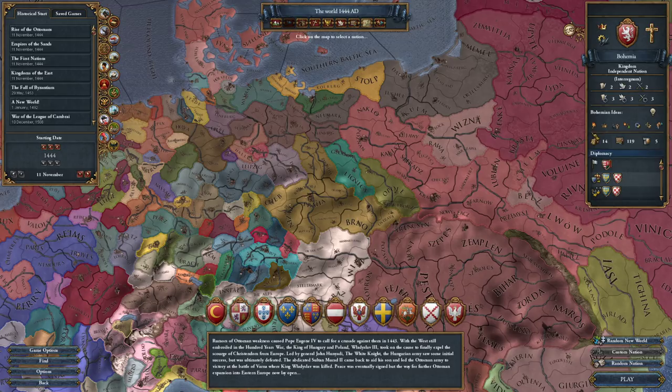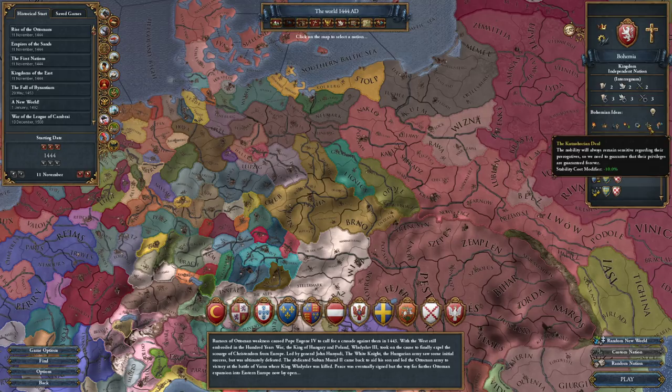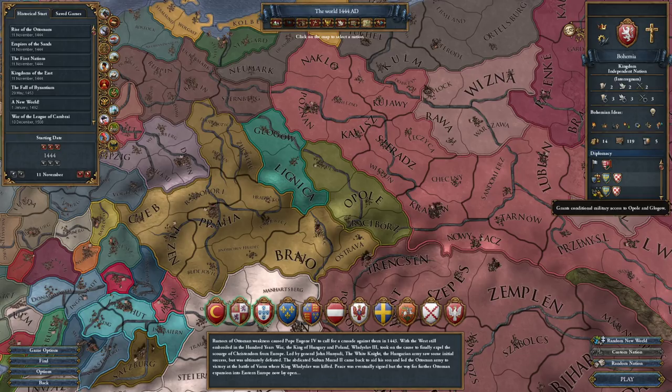Let's see if we get tolerance of heathens, yearly legitimacy - infantry combat ability is nice. National unrest is okay. Technology cost minus 10% is pretty kick-ass. Stability cost modifier minus 10% and cost of advisors with ruler's culture - pretty decent. We start now instead of owning Silesia proper; we actually have two vassals now, Opole and Glogau. And then we have a truce with Hungary.